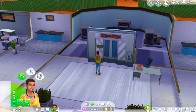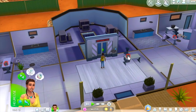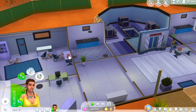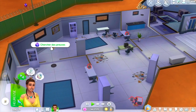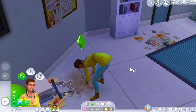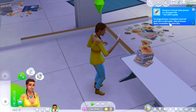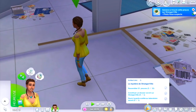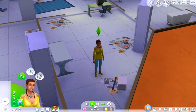Il faut rassembler 15 preuves, constituer un dossier secret sur StrangerVille et ouvrir la porte scellée. On peut chercher des preuves ici. On va faire le tour du laboratoire pour récolter un maximum de choses. Photo floue suspecte. Clé USB cryptée — un programmeur compétent pourrait peut-être la décrypter, elle se trouve dans l'inventaire. On devrait apprendre la compétence programmation.